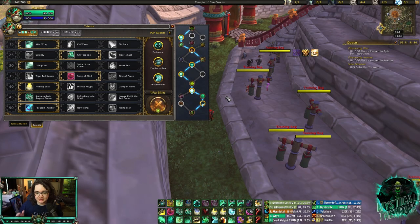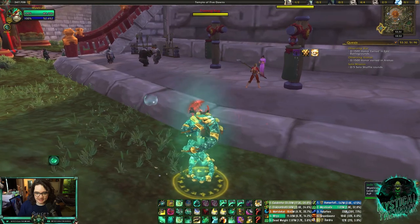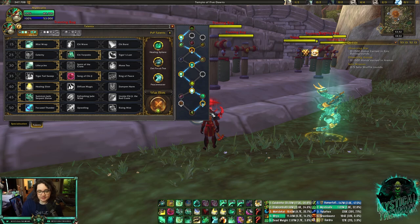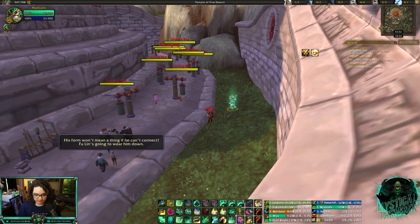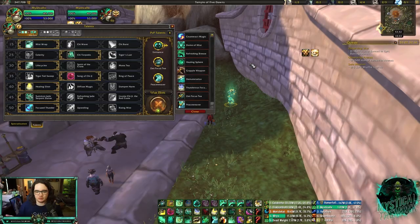Versus teams with a lot of dots — Shadow Priest, Affliction Warlock — I tend to drop Eminence and go Healing Spheres. When you put a Healing Sphere on the ground, it blooms after a second, and when you or your teammate runs through it, it dispels all dots on you. The hardest part is making sure they actually run through it. The big advantage is if you dispel Unstable Affliction normally you get silenced and take damage, but if you run through a Healing Sphere you don't take damage or get silenced. Really good versus UA Warlocks and Shadow Priests.